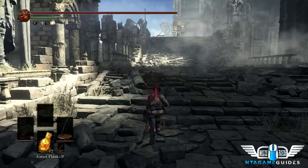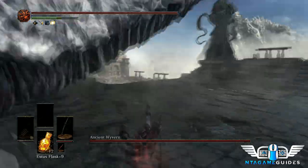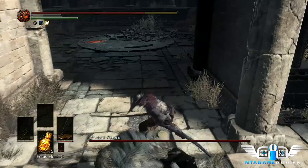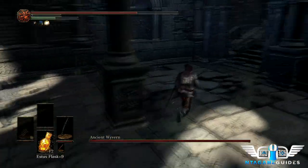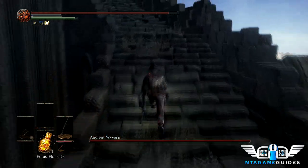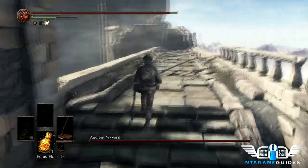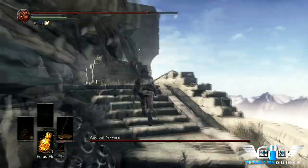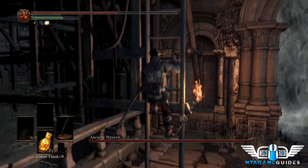There will be man serpents along the way — just dodge and run past them, you'll take some hits but it's okay. You're trying to get to a specific ladder to kill the wyvern. Hang a right; there will be man serpents that fall from above — ignore them and keep going. Along this bridge there's a guy with a long-range chain attack — dodge it as best you can. The goal is just running past all these enemies to the ladder.